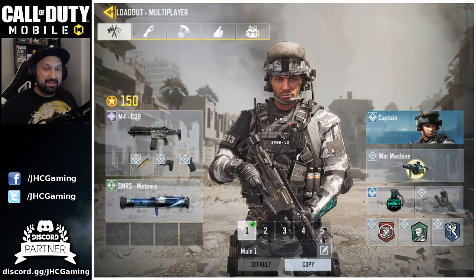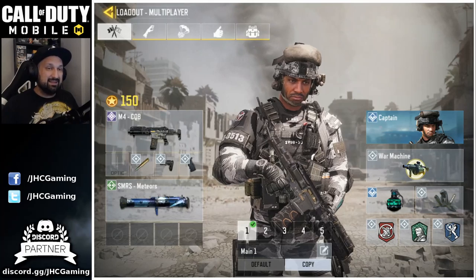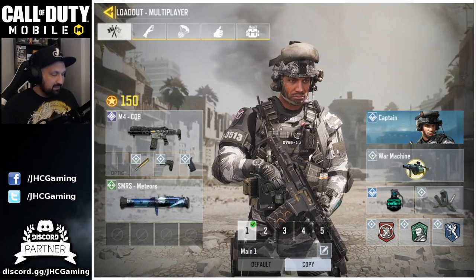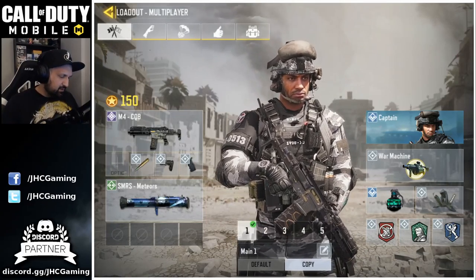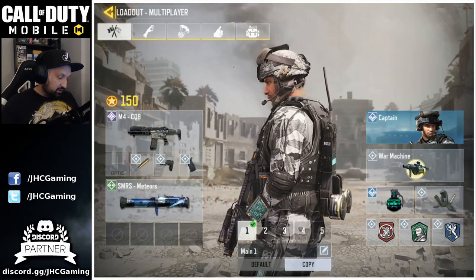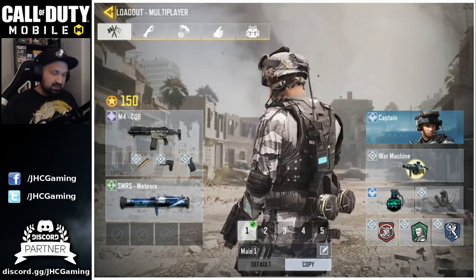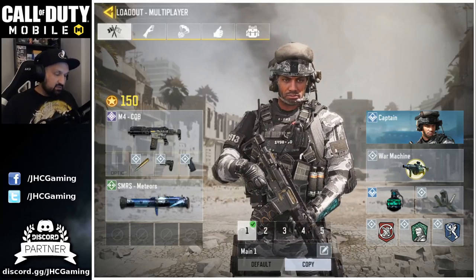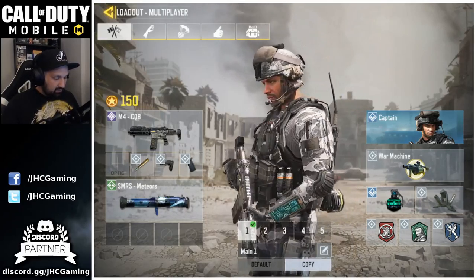Number 7 is the Captain skin — it's rare and you don't see it very often. I think it came twice in the shop as a direct buy for less than ten dollars the first time; the second time there was a weapon included so it was a bit more expensive. I use it very often in Battle Royale because the light camel-white and gray color fits perfectly with the snow parts of the map, and I always seem to come back to it.